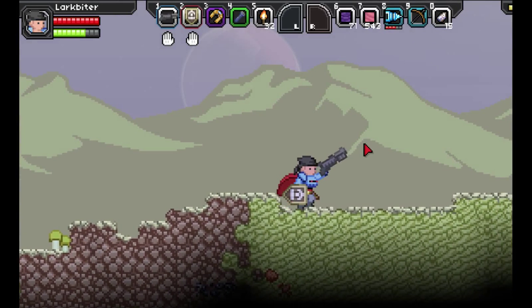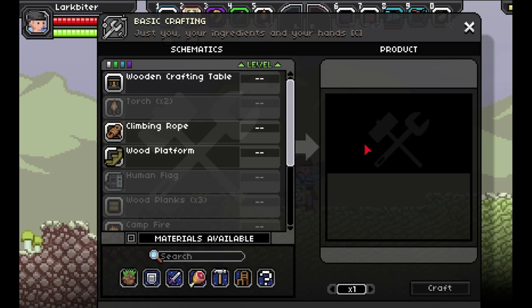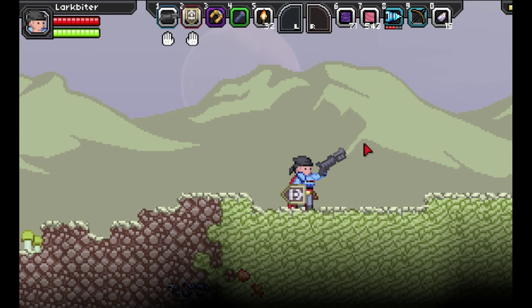Right now I have it set up so that L1 is left click, R1 is right click. I can't get L2 and R2 to work, but X is jump, square is E, circle is F for tech, triangle is inventory, start is craft, and left and right on the D-pad controls the mouse wheel.